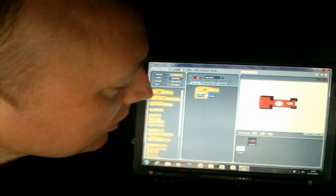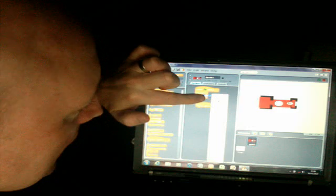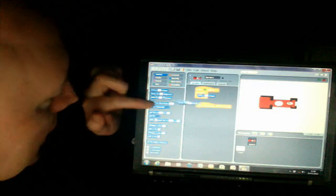Now the only problem is this racing car keeps going off the screen. We need to find a way of controlling it on the screen. I'm going to use the arrow keys to control it, so I have to tell it to look out for the arrow keys. I have one here that says 'when space key pressed' — I'm going to change that to right arrow. When I click the right arrow, I'm going to go to motion and tell it to turn fifteen degrees clockwise. Now I'm going to do the same for the left arrow — go to motion and turn fifteen degrees anticlockwise.